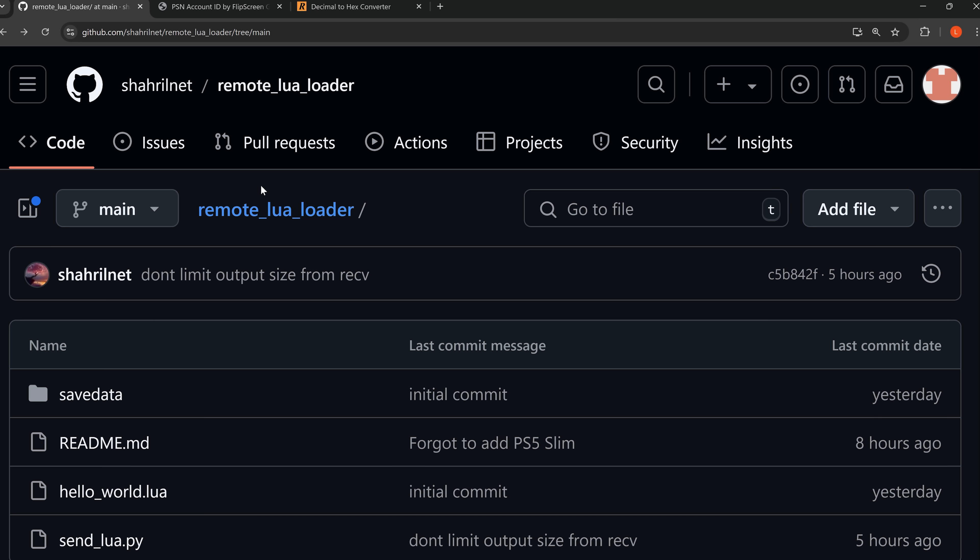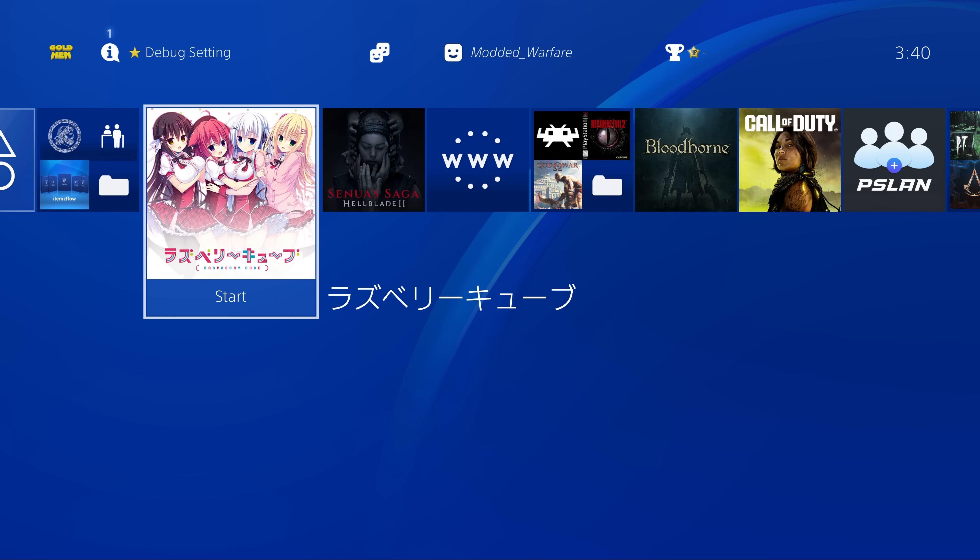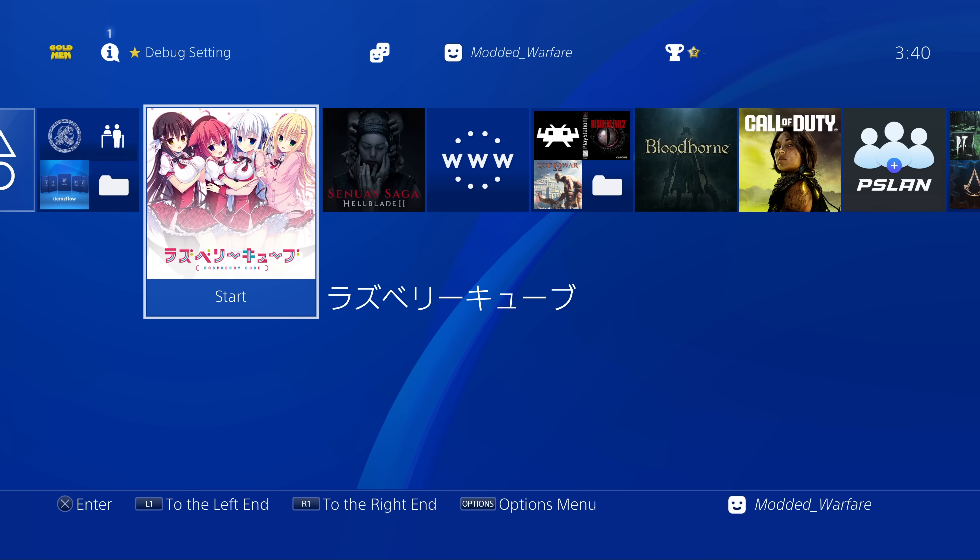The idea with this is that you don't have to create multiple save files every time something gets updated to load a different Lua script. You essentially just have one save file that runs the loader and then you can send multiple different Lua scripts to execute over the network. It's not firmware dependent and works on the latest firmwares, which is good news. It does only work on Raspberry Cube at the moment but other games will be supported in future.